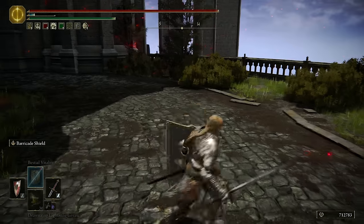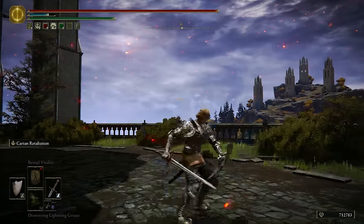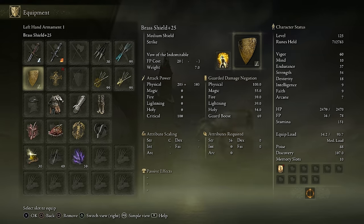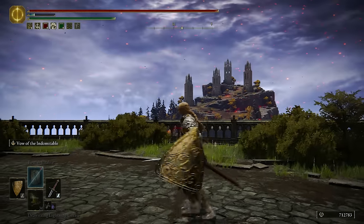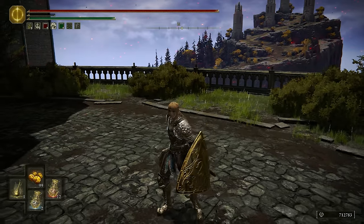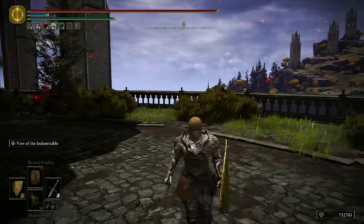We have Barricade Shield for if we want to guard something that would otherwise guard break us. And then we of course have a parry — I like using parry and retaliation — and then we have a dagger in our offhand for the crits. Vow of the Indomitable I feel like we can use to maybe try to tank certain Ashes of War, ones that have a lot of AoE and if we are getting fired upon by multiple enemies. If we don't think it's safe to dodge, we can just do this to have the iframes, although it doesn't have the longest duration, so you will have to time that pretty well. This will be really situational.